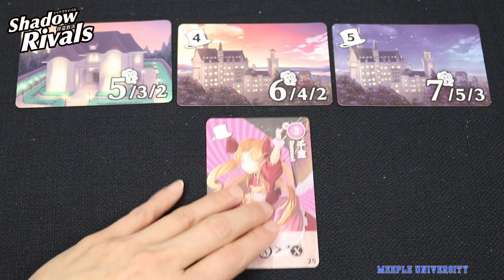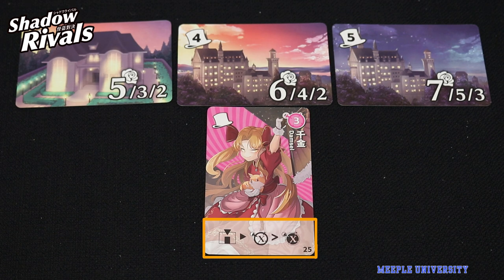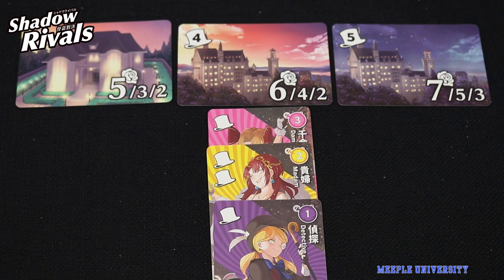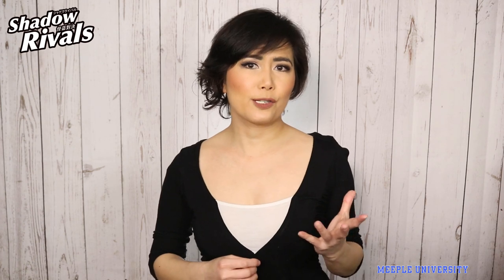On a player's turn, they play 1 thief card under one of the mansions. Each card comes with a certain ability and a number of presence. The player resolves its ability and totals the number of presence under that mansion including other players' cards. If it meets the minimum of that mansion, the mansion gets resolved. Anyone with the most influence gets the highest score, 2nd most gets the 2nd highest, 3rd most gets the 3rd score, and anyone with loot tiles still on their thief card gets them.